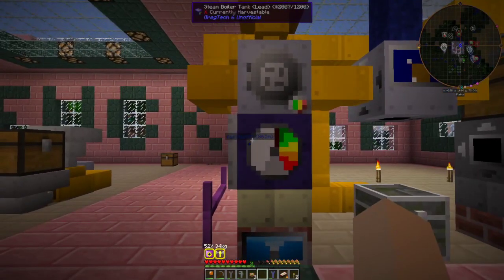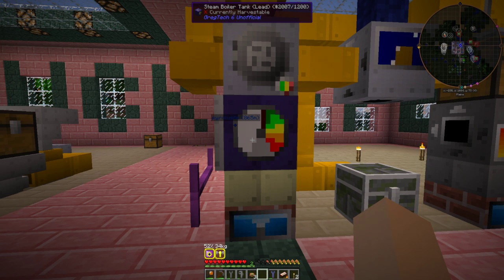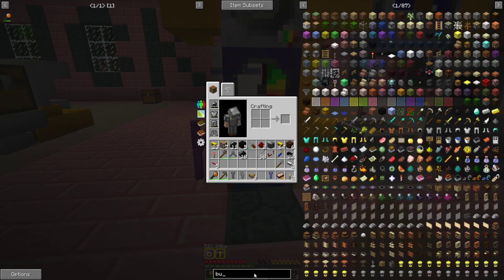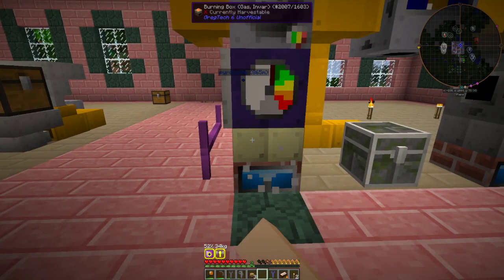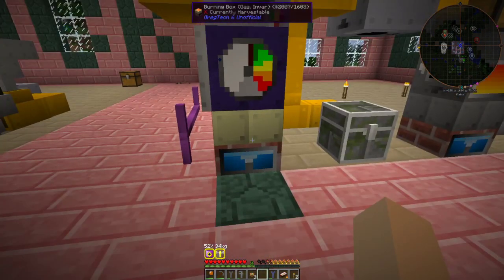For the autoclave, I find that the lead boiler or invar boiler work best because they are slow. You want to run an invar burning box instead of a lead burning box because the lead burning box is 16 heat units at 50% efficiency, where the invar is 16 heat units at 100% efficiency. So if it took eight coal to run the lead one, it's only going to take four to run the invar one for the same amount of heat. Run invar for all fuel types — fluids, gases, or solids.